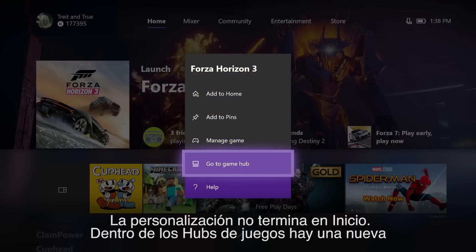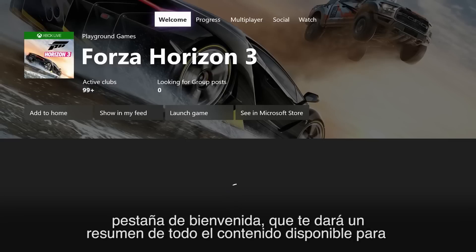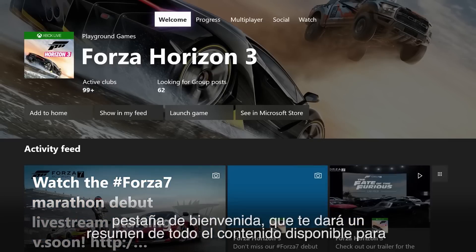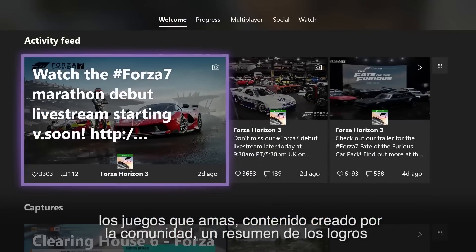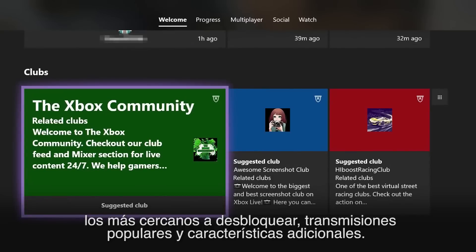Personalization doesn't just stop at home. Within Game Hubs, a new Welcome tab will give you an at-a-glance summary of all the content available for the games you love — popular community content, a summary of the achievement you're closest to, popular broadcasts, and additional features.